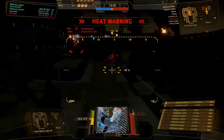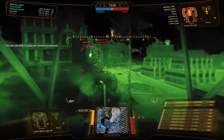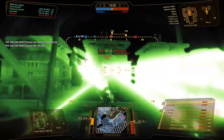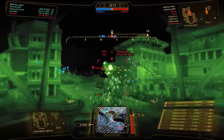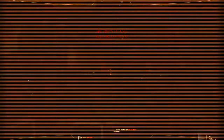I'm going to try a strategy known as an alpha strike. Which is basically, you accept that you're going to overheat, and instead you just do your best to kill them. So I just basically hope that takes him down.